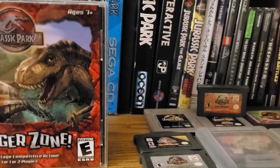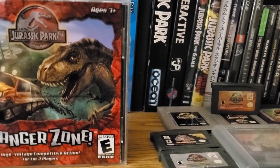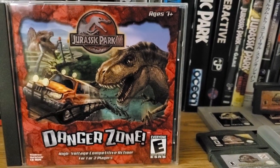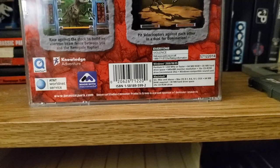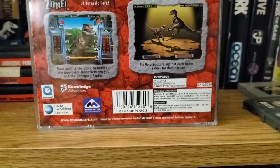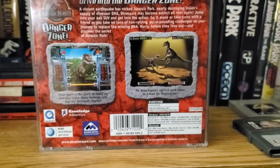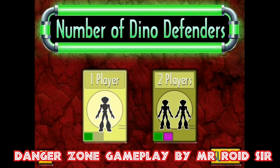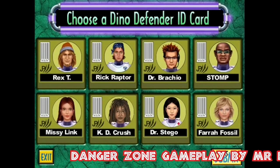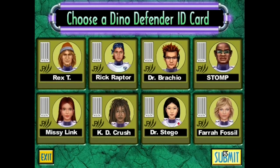Continuing on the train of weird games, next up is Jurassic Park 3 Danger Zone. Danger Zone released on the same day as Dino Defender in 2001, which I believe is the only time two Jurassic Park games have debuted at the exact same time. Before starting the game, you'll notice there's actually a sort of character select menu. The characters are all humans whose names are essentially dinosaur puns — I don't think the world would be the same without Missy Link and Rick Raptor.